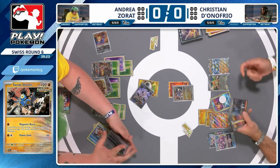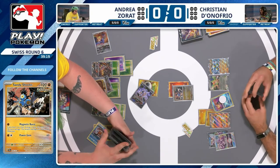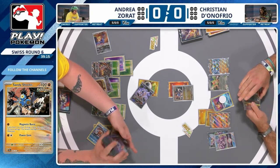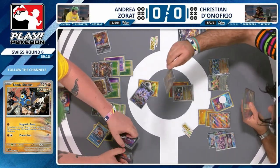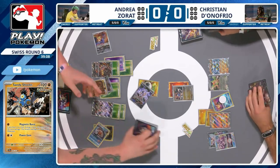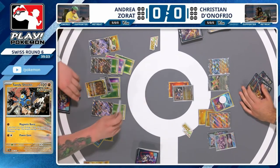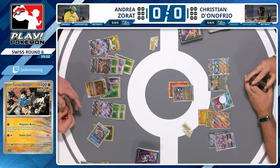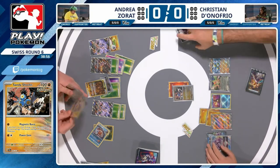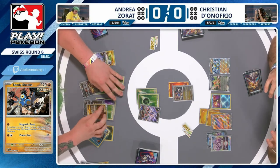You don't have a Fighting on Raging Bolt, so that's not on board. You can knock out Skwovit with Boss. You've got Boss in hand. There should be 20 damage — yeah, there is 20 damage on the big Barrel, but obviously with no weakness being hit right now, you can't bring that back up. So Christian doing kind of what he can, but it's still not ideal. Taking one prize isn't great. You would have needed to put the second energy on Sandy Shocks to get the big Barrel, which there was an argument for it, but he's taking a prize. Not ideal.